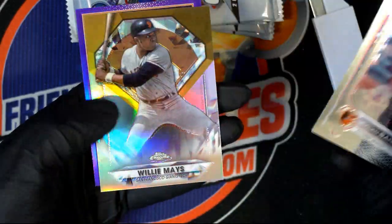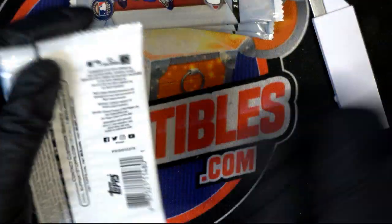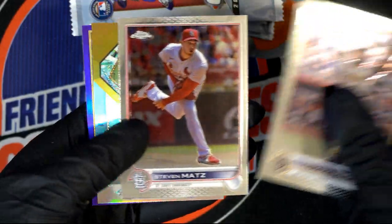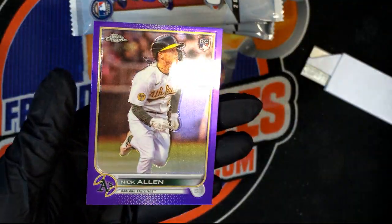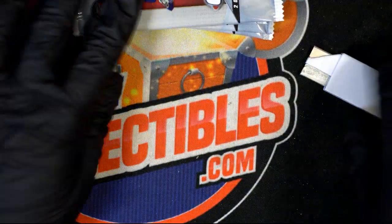Lucius Fox Rookie, Willie Mays Diamond. Good luck, Brian, in Topps Chrome Baseball. Doesn't Chrome look so good? Good luck. There's a Nick Allen Rookie card — a Parallel right there. Nick Allen for the A's.